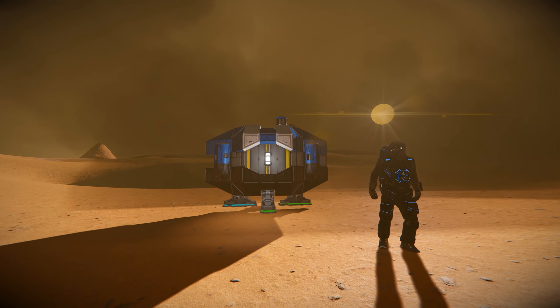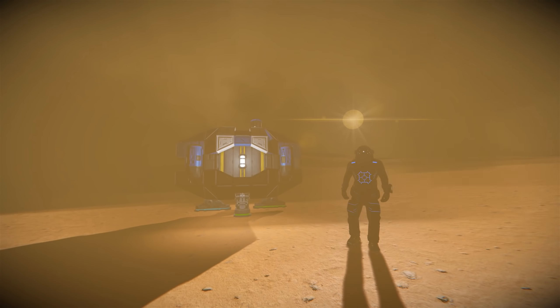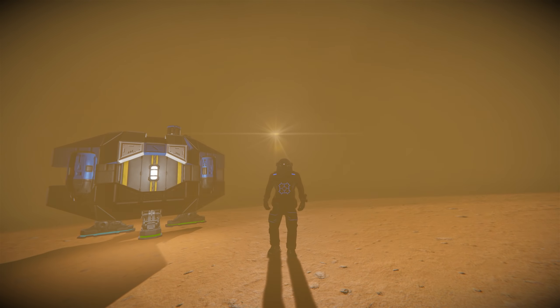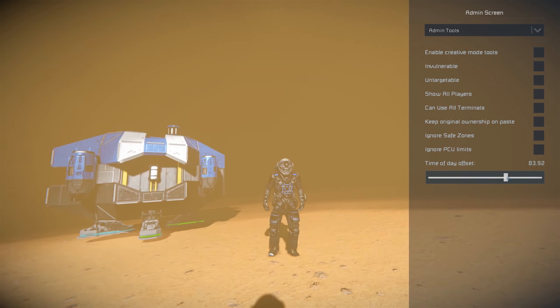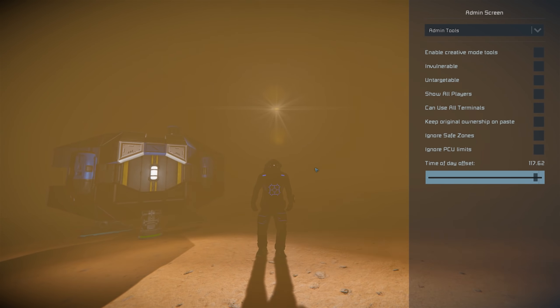Mars storm heavy is the next one - let's check that out. Okay, so a deeper intense fog. These effects look totally different at day and night as well, so I'm just going to swing the sun around. Okay yeah, so it's a little bit lighter in the day. Move it back into position there - next one.